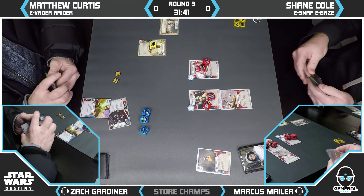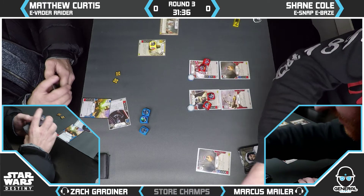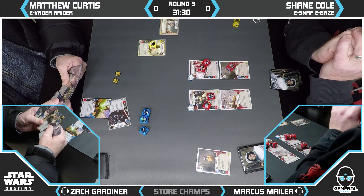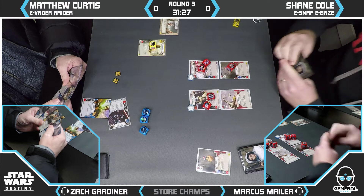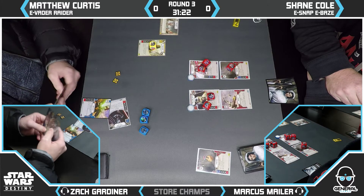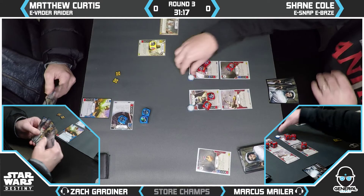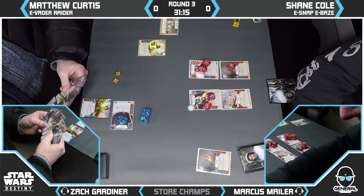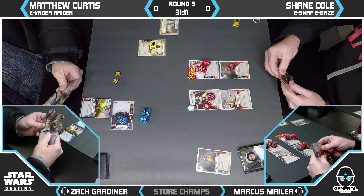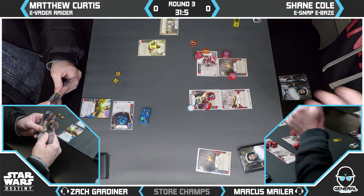Matt rolls in — shield, shield, three damage. Shane discards a promotion but has another one in hand, so Shane's going big. He doesn't feel he needs to be fast. He's not worried about having his dice removed from Carbon Freezing Chamber, and not too worried about being outclaimed, given that Carbon Freezing Chamber is not in play. He's just getting a bunch of dice in the pool. Matt is still sitting on four good cards: four strike, isolate, Feel Your Anger, and Friends in Low Places.